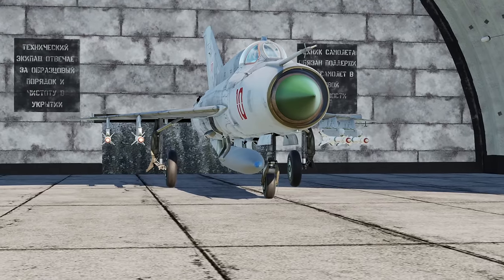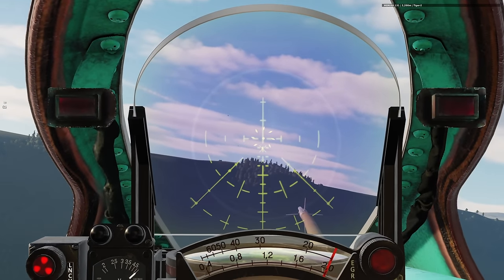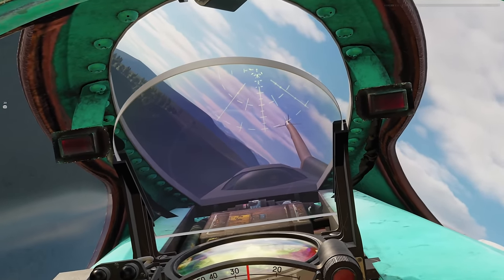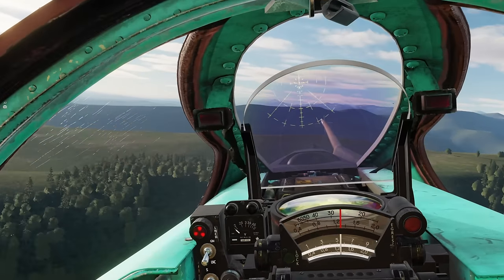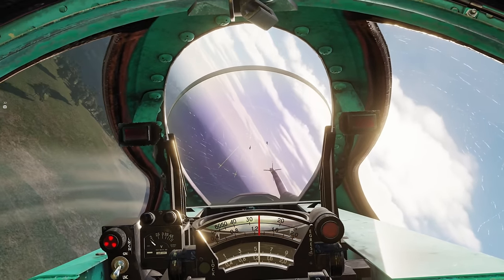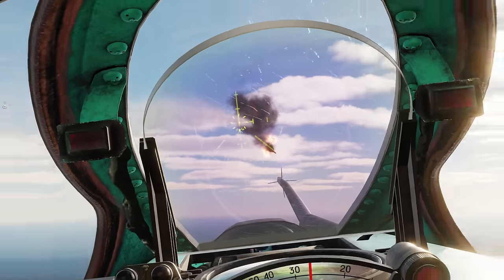Next we have the second most popular module on our server: the MiG-21 by Magnitude 3. Like the F-5, the MiG-21 is considered a core module for Cold War servers, and scenarios have historically revolved around it. If you fly red, this is a core module. The MiG-21 is typically seen as not as approachable as the F-5 — its systems are quirky and it may not seem straightforward, especially if you're coming from western planes.